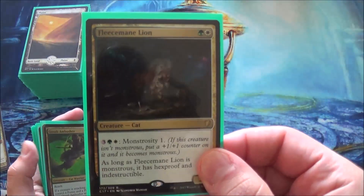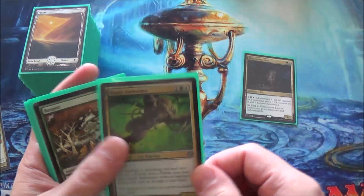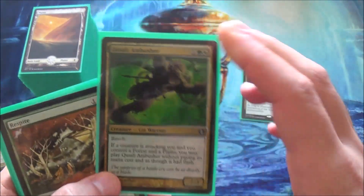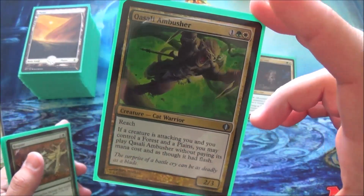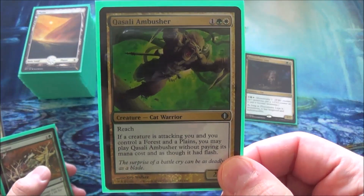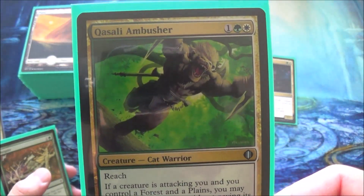Let's get on to what I added. I put back Fleecemane Lion because this card is damn good and I don't know why I took it out. I found a Kwasi Ambusher — this card's fun. It's really fun. It's not that great, but it's just really fun to see someone try to kill me with a huge flying commander and then I just block them with a cat.